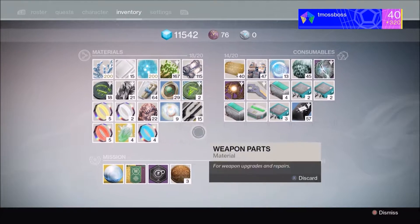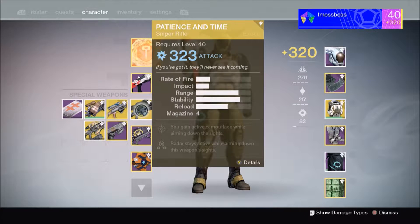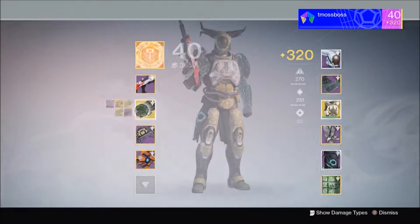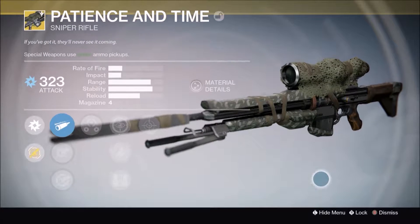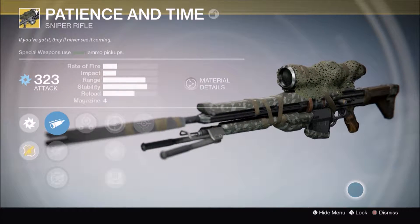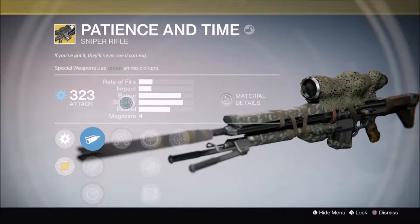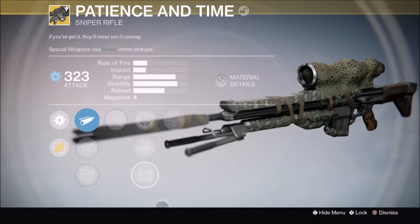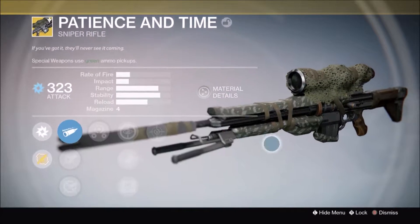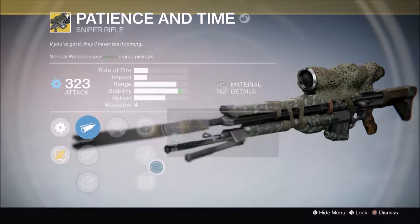What's up guys, so like I said in the last video, I'm going to be testing out Patience and Time. This is an exotic sniper rifle. I don't know how to get this — I remember I had this in Year One and I can't remember if I made a video using it. I think it was like right before the Taken King came out. Some of the things they say this sniper rifle can do is pretty cool, and I think they said it's a PvP sniper rifle.